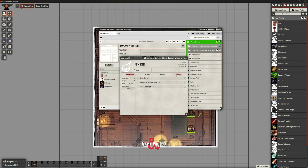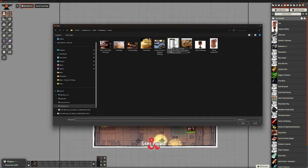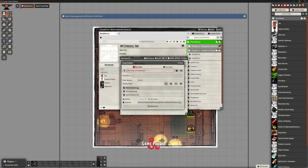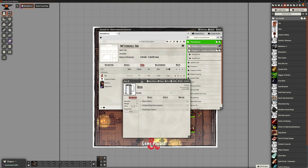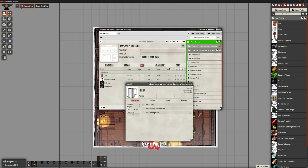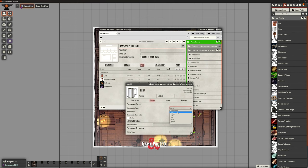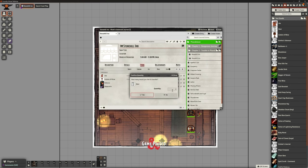We can just walk through and create these different things. Next up is Beer - because someone's going to want beer. We'll give it a slightly different image and call it 'Beer', making it a bit more expensive than ale at six copper, but significantly cheaper than wine. Still a common item. Under Details, set it as 'Food'. Then drag the beer over to the shop as well - they're going to have plenty of beer on tap, quite literally.